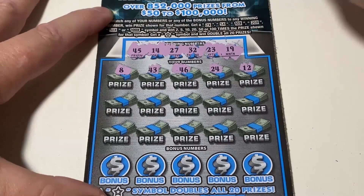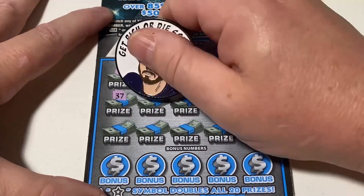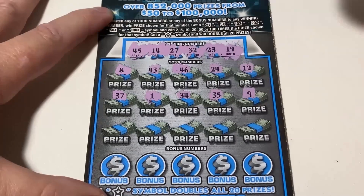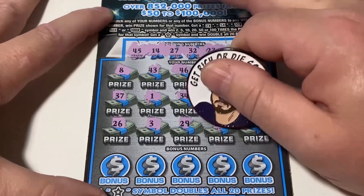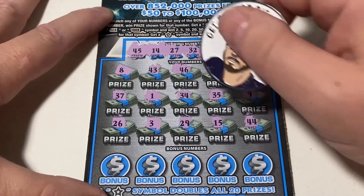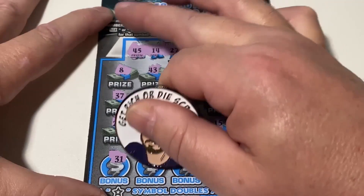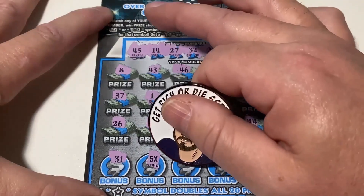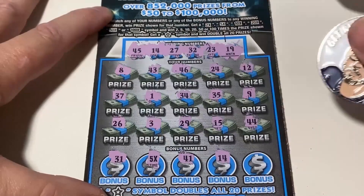We all wish we could scratch these tickets as clean as Grodd can — let's give it a shot. No match so far. We have 44, 45 — no match. We have a 5X on the bottom row, and we have a matching 14.